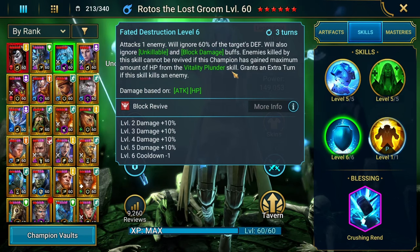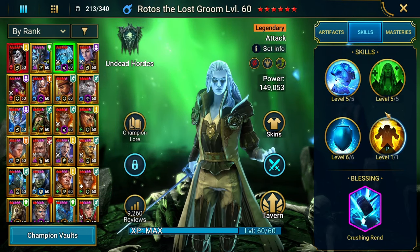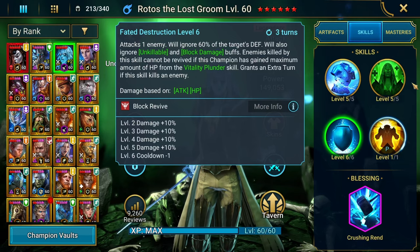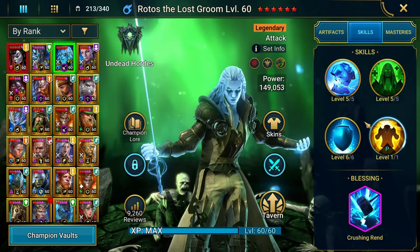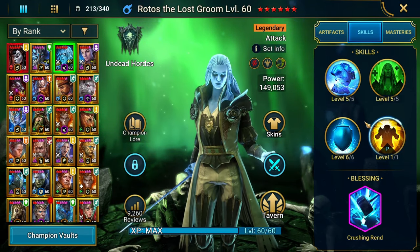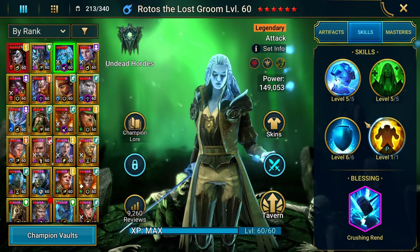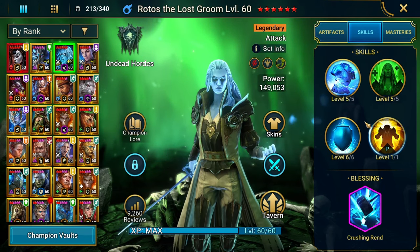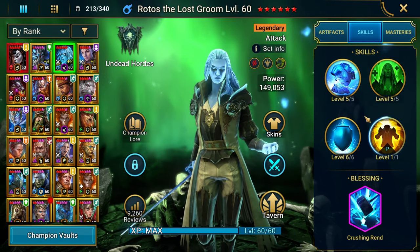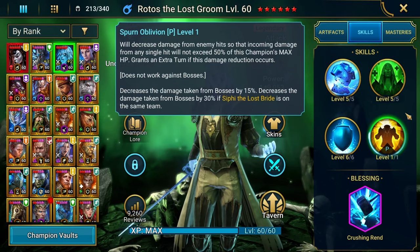His A3 is his big money move — it ignores 60% of the target's defense, goes through Unkillable and Block Damage, and also grants an extra turn if the skill kills an enemy. Ash came out with a video on Rotos talking about how in higher echelons of arena, a lot of players will have Reaction gear — triple Reaction gear. That's why you don't always want to start off with the big money move. You kind of always want to start with his A2. In my experience though, I've run into more cases where I don't, especially in Live Arena where it's better to just put Rotos's A3 out immediately.